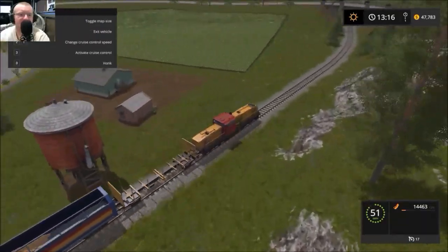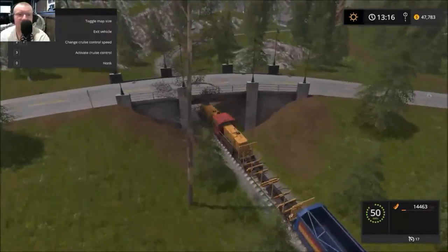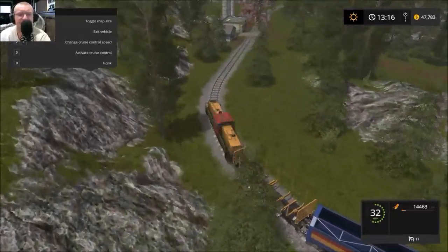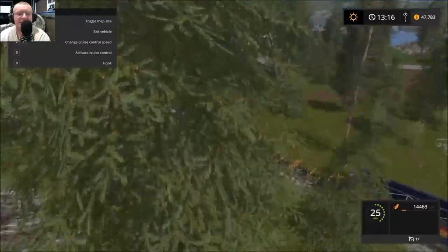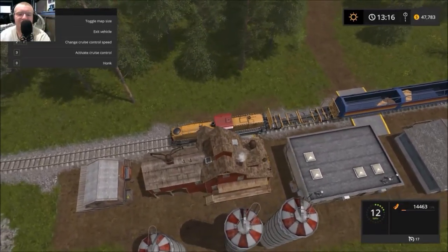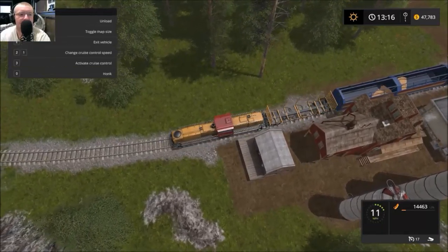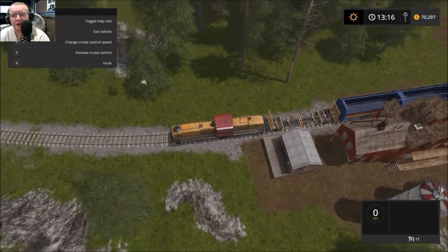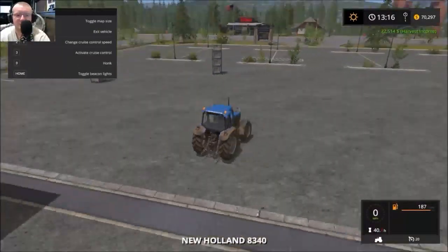There's a water tower — I wonder if that would actually work for filling up water. We've got to start slowing down. One thing I still have not mastered about these trains is stopping them at the right place. It doesn't feel like we're going 28 miles per hour — this feels like a snail's pace, but the train takes forever to stop too.